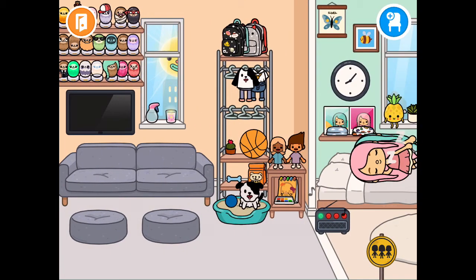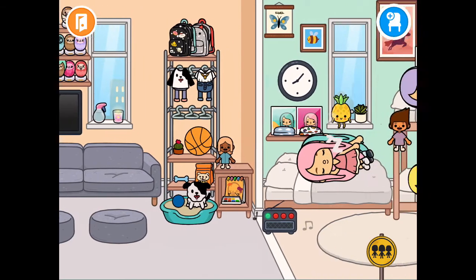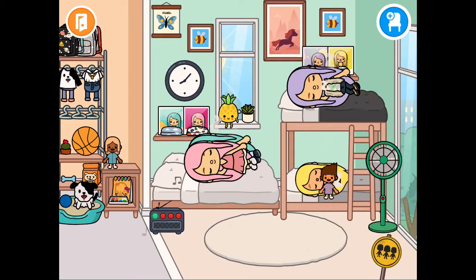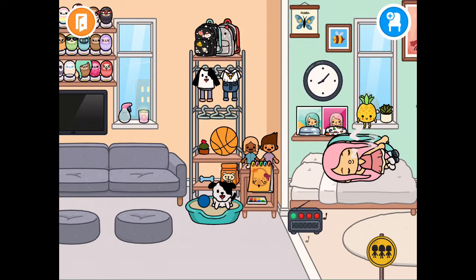Over here is like my little closet area and I have like a basketball, a little cactus. And over here I have little stuffed figures that Mia can sleep with. This is like Mia's toys - she has a paint set and everything.